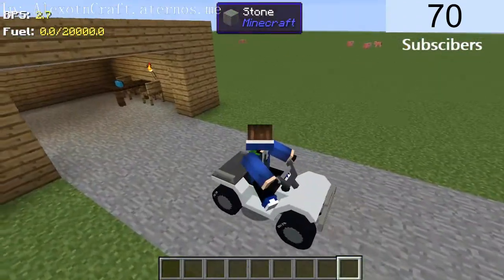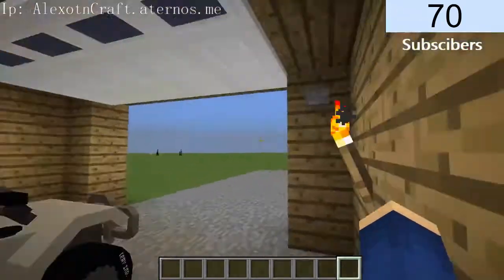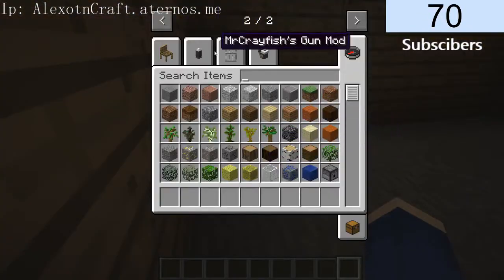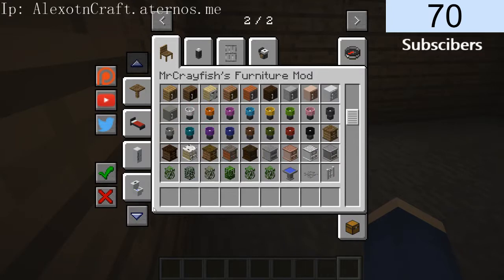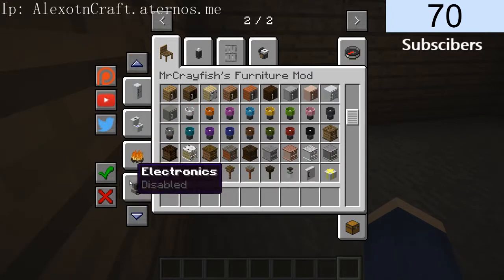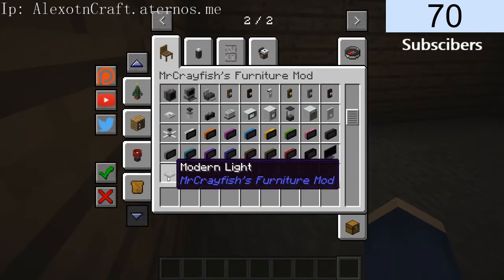Sorry for not uploading for a day — I'm uploading this a day after I'm making it. The doors maybe count with the kitchen mod. Wait, you can make your own house — do the doors count as part of the kitchen mod?